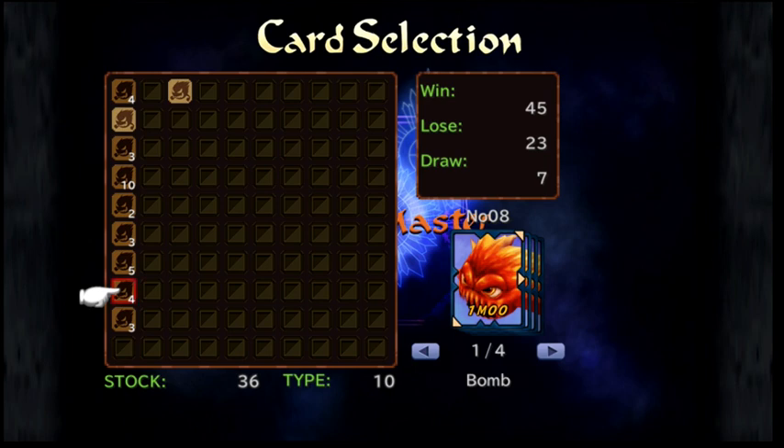The numbers and letter represent the stats of the card. The first number — this card's being a one — determines the card's power; it's the number with which it starts a fight, after an algorithm. The letter determines the card's battle class: P stands for physical, M stands for magical, X is flexible, and A is assault.